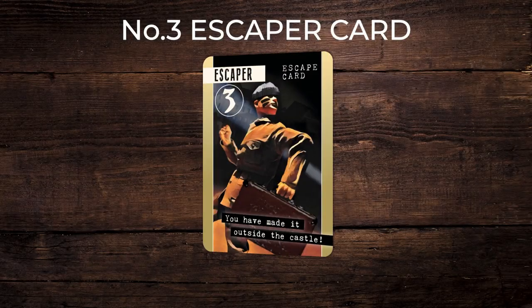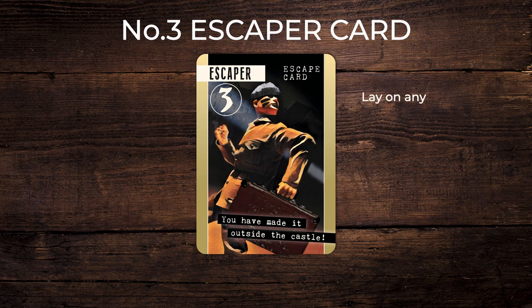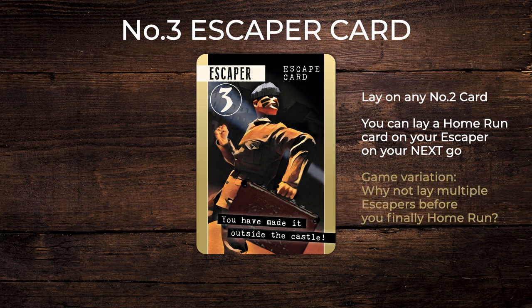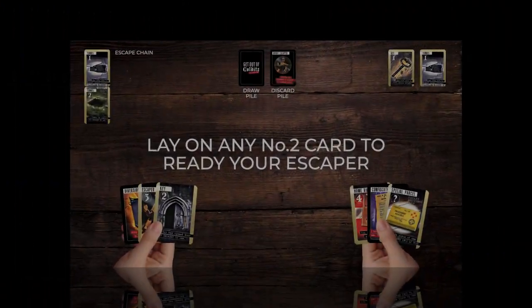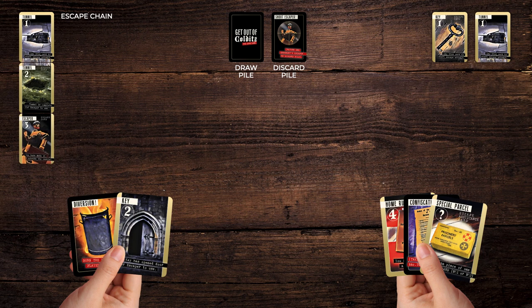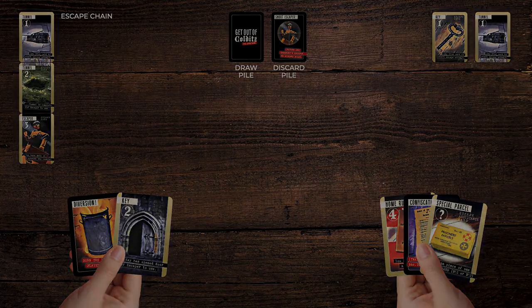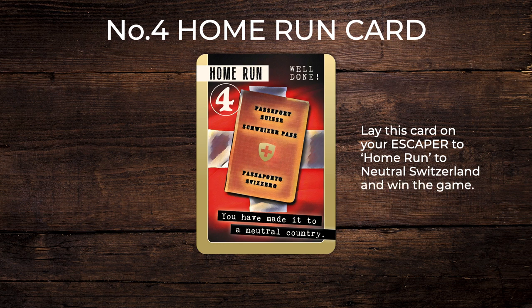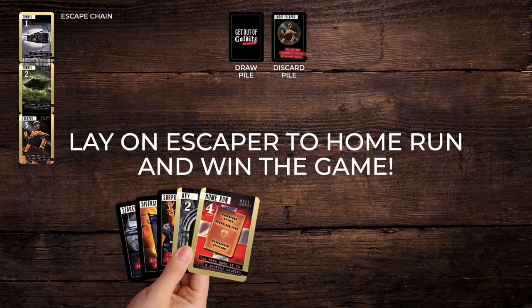Escape card 3: escapers are laid on any completed escape methods and are ready to accept the home run card on your next go. Home run card 4: lay this card on your escaper to home run and win the game outright. You cannot lay this card on the same turn as you lay an escaper — you must wait your next turn. This gives opponents one last turn to stop you getting a home run and winning.